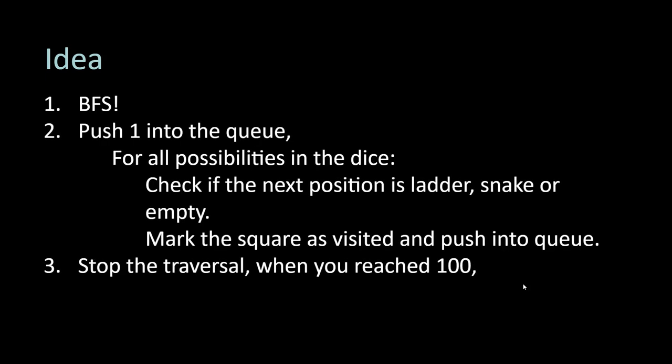थोड़ा सोचो — graph से intuition आए तो उसके बारे में सोचो। अगर आप BFS कर दो और सारी possibilities evaluate कर दो तो आपके पास answer आ सकता है। हर position पे पता हो कि 1 देता हूँ, 2 देता हूँ, 3 लेता हूँ — सारी dice possibilities evaluate कर लूँ तो minimum number of moves आ जाएगा। तो आप क्या करो: एक queue रख लो, उसमें 1 को initially push कर दो।